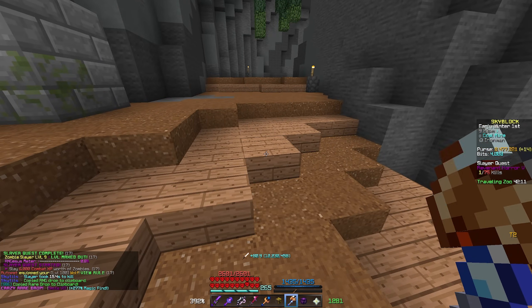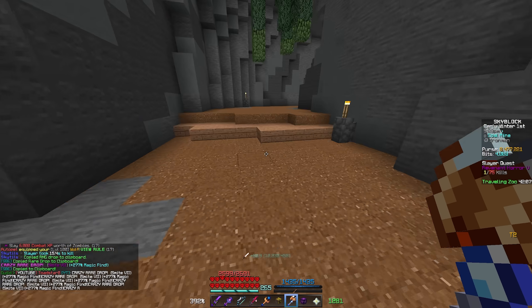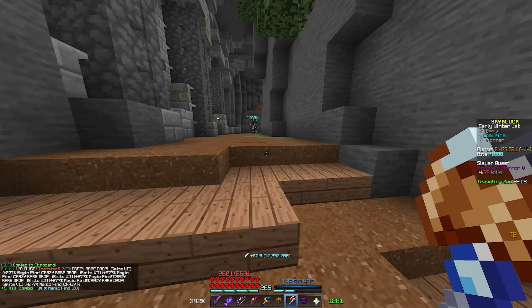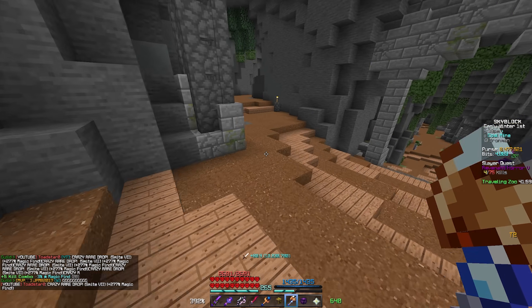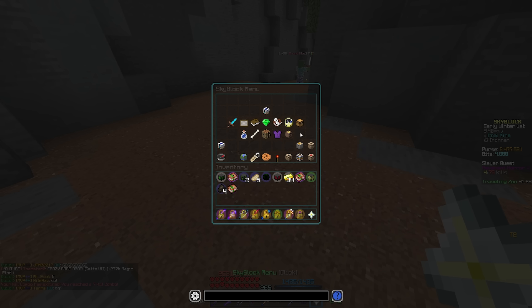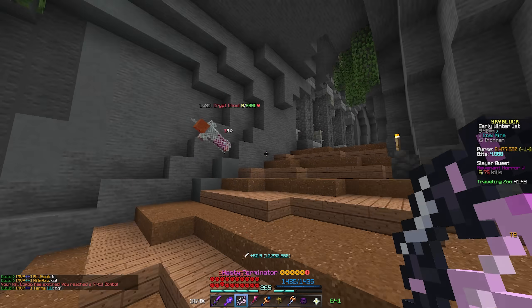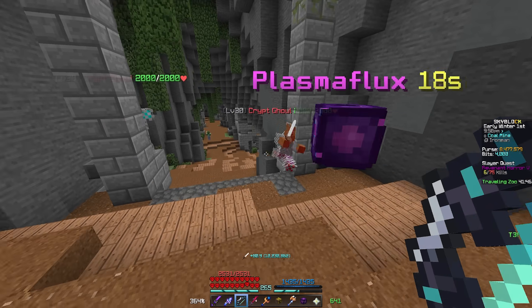A smite seven drops! I was just trying to get the last Viscera for my Axe of the Shredded and I got a smite seven - I wanted this so badly! Let's go! We now have gotten everything we've ever wanted from Rev Slayer, except four Viscera which will take two minutes, and then the Warden part.